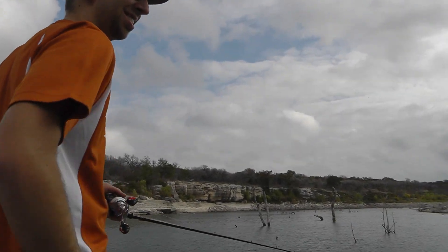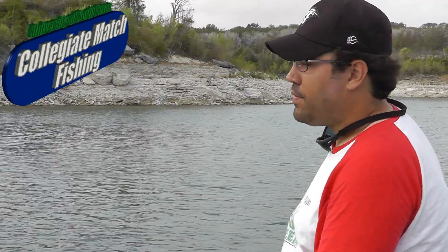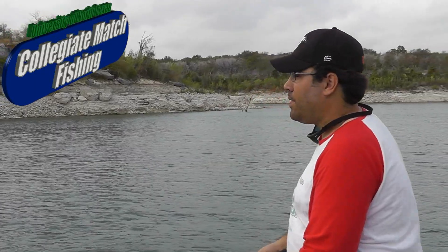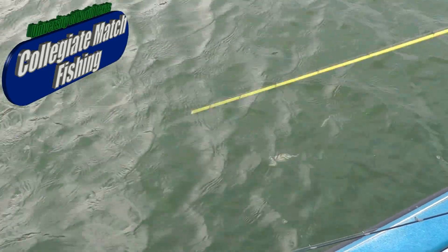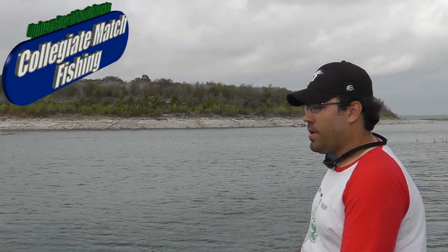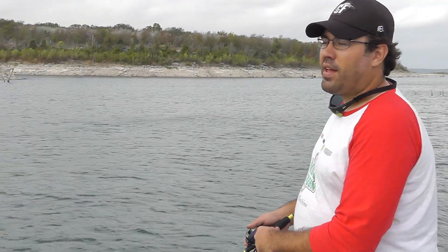I've got the dual fluke going. I think they're going to be close to the surface, so I'm using this weightless dual donkey fluke rig. Basically it looks like two little baitfish swimming after each other, which I think has greater appeal because it increases the effective strike zone area of the bait — instead of one bait, now you've got two baits within two feet of each other. I'm looking for baitfish about to crash on the surface, but this wind makes it almost impossible to detect that, so I'll just have to look for splashes and cast.